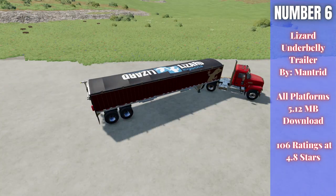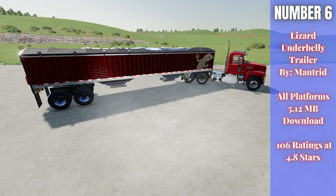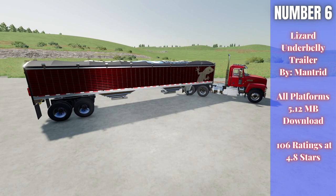For number six we have the Lizard Underbelly Trailer by Mantrid — 5.12 megabytes to download for all platforms, currently rated 4.8 out of 5 stars with 106 people having rated it. It's highly customizable — one or two tank configurations, changeable main and rim colors. Single tub capacity is 110,000 liters; dual tub is 80,000 total at 40,000 per side, letting you carry two different crop types at once. One of my favorites from Farming Simulator 19.